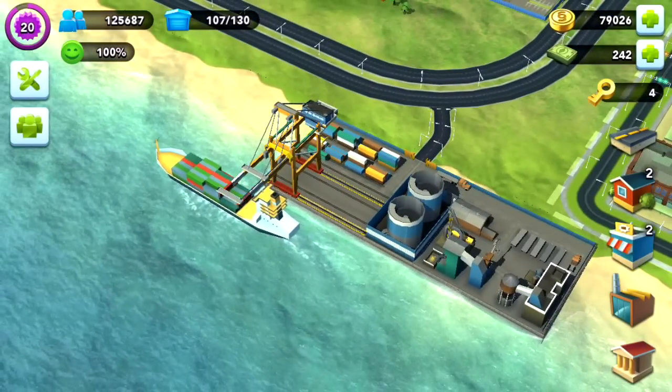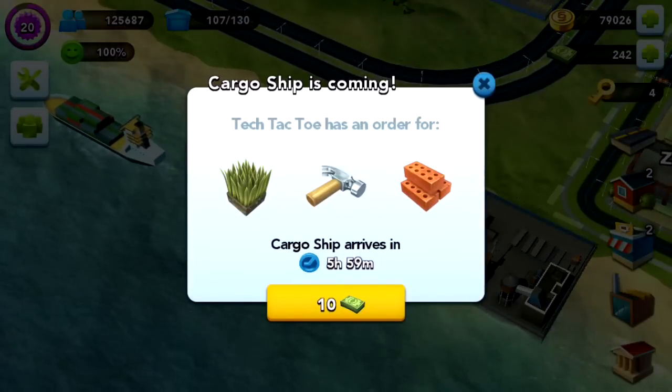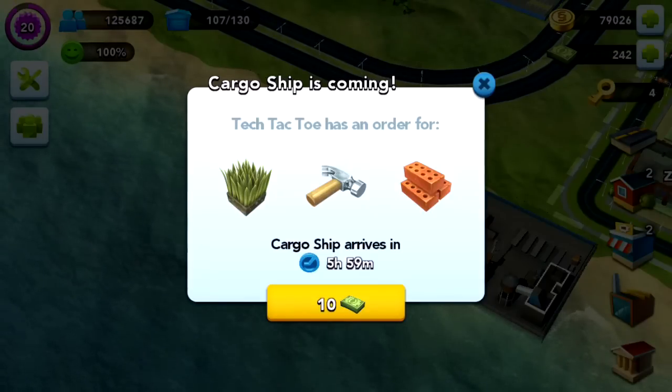We've got all the simoleon rewards for that, and then we cast the ship off and it'll slowly depart. Once you've sent the cargo ship off, if you click on it it will tell you what items you're going to need to fill the next shipment. For the next shipment we're going to need grass, hammers, and bricks. You can see how long it'll take for the cargo ship to arrive, or you can click the sim cash button at the bottom — 10 sim cash — and it'll arrive within the next few minutes.